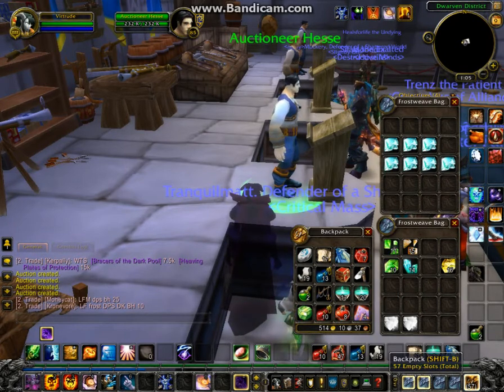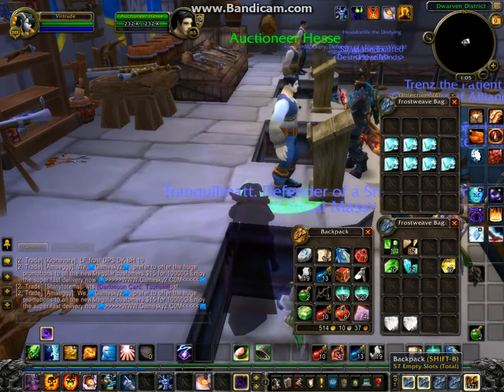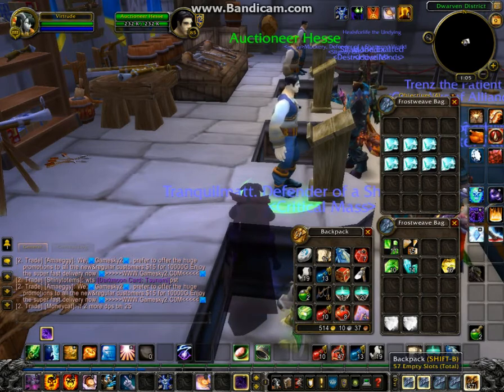Hi guys, this is Leanne here from Wow Gold Helper. In today's video we're going to talk about jewel crafters and the fact that they can make a decent amount of gold from selling gems that they prospect. The gems you see in my bag here I no longer need for my jewel crafting, so I'm going to sell them. Some of the gems have also come from mining, because sometimes when you mine, a gem will come with your ore.